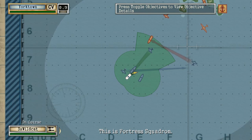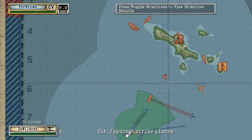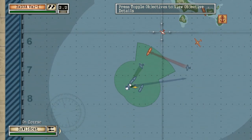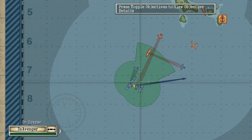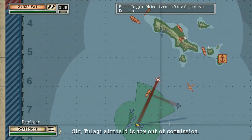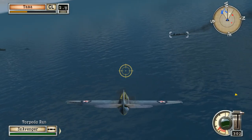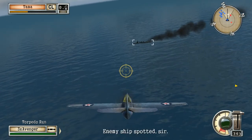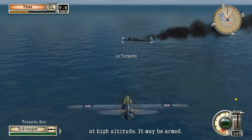This is Fortress Squadron, our job's done here, we're heading for home. Japanese strike planes are closing on Yorktown's position — I want all CAP and AA on station. Yorktown must survive. Enemy airfield is out of commission, sir. Tulagi airfield is now out of commission. Excellent work.